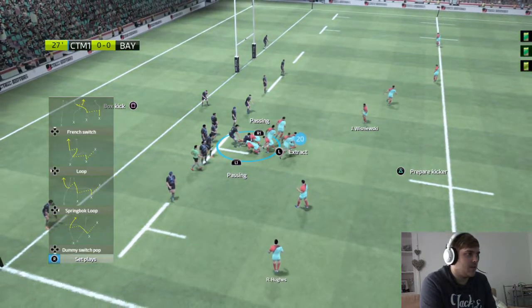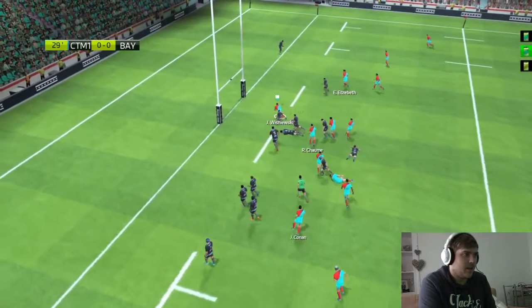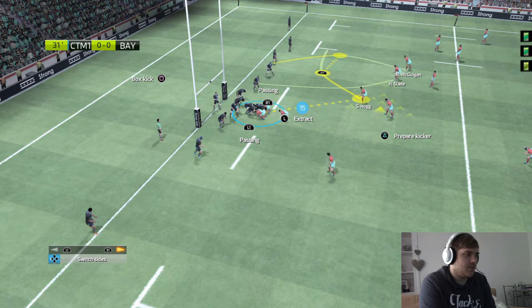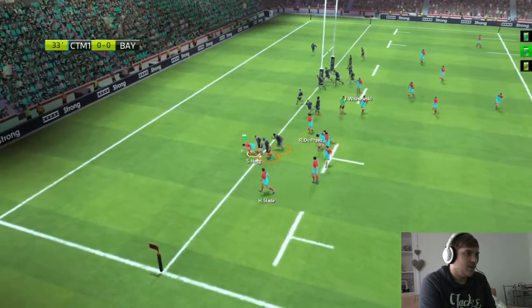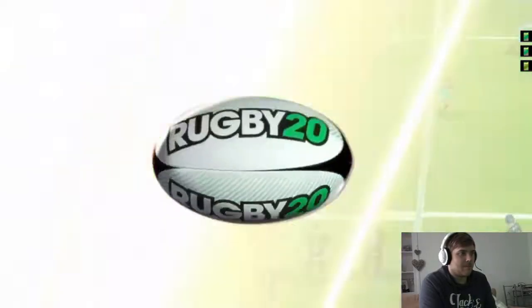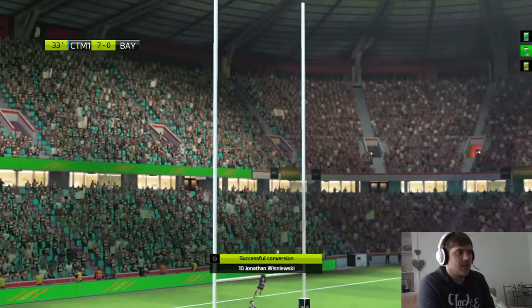I'm going to try a set play because I don't think we're getting anywhere here. Here we go — taking the defense by surprise, gaining yards, a great boost for the team. We want another set play — just switch and pop, then change the direction of attack. The ball goes to Hog — Stuart Hogg — yes! And the kick from Vizniewski goes over — seven nil, I'll take that!